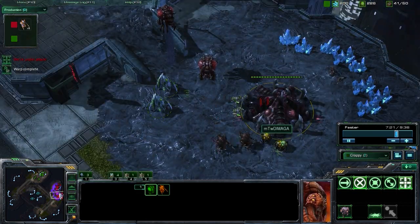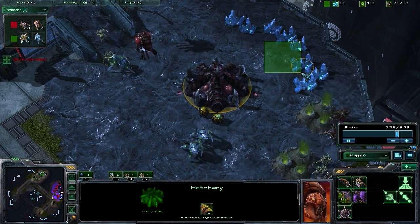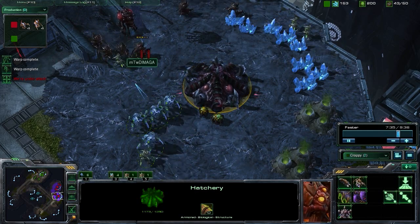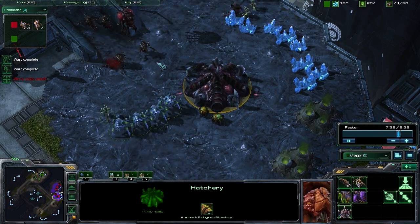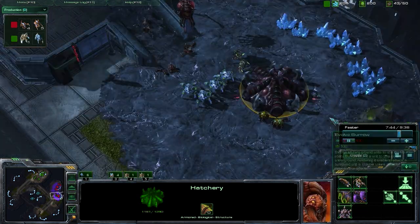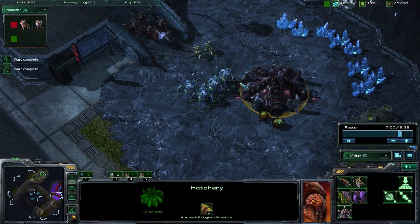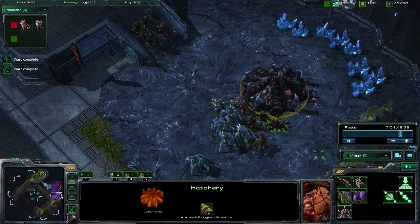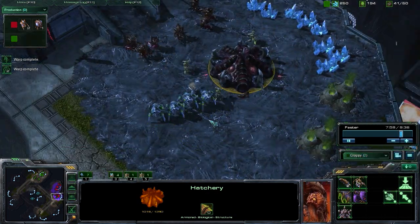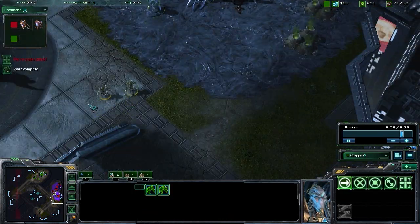We need to keep this aggression up and do as much damage as possible — try to take out this hatchery. We have already disrupted the economy, which is of course good. They're not getting as much economy as they would otherwise be getting, but these hydralisks are so dangerous. They just do so much damage to gateway units. You can only imagine, if we let them sit for too much longer, how large of a hydralisk army they could have and how devastating it could be. So we're going to keep up this aggression — all we're doing at this point is microing our units, trying to keep them alive, and then warping in backup units as well.